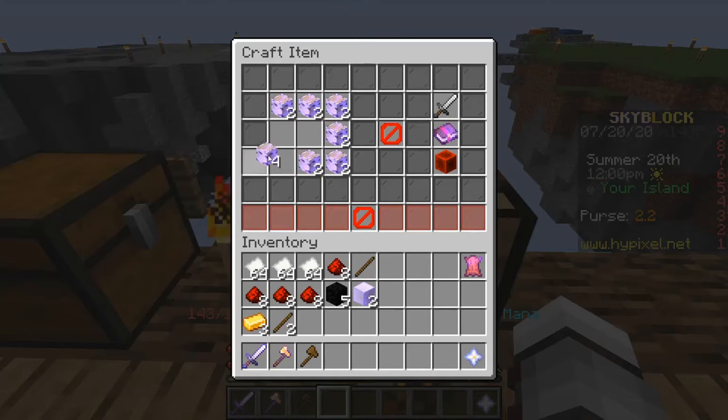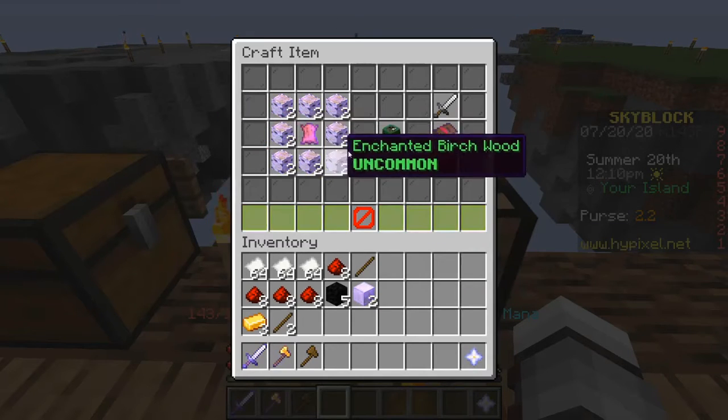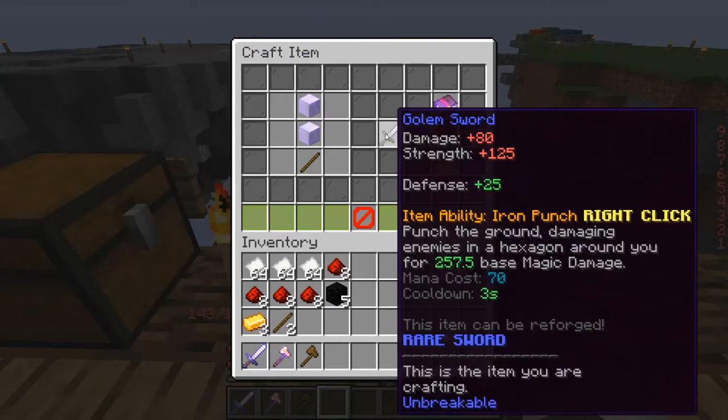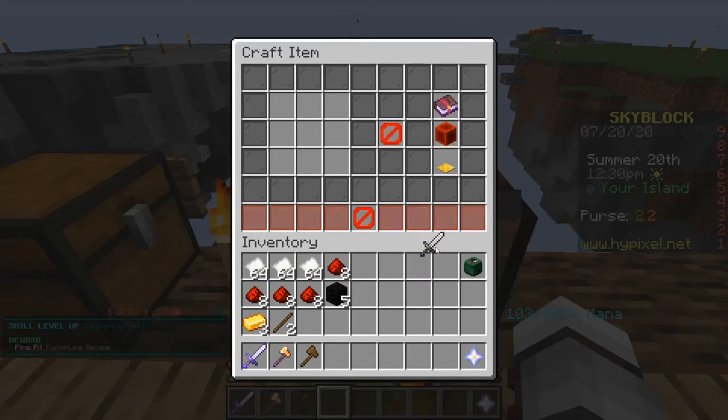Two enchanted birch in a chest pattern with an enchanted leather in the middle, holding 640 per item. Nice. Then a stick and two of those for a golem sword, giving 80 damage, 125 strength, 25 defense, and the iron punch ability — a hexagon with nice damage. And we just leveled up our carpentry.